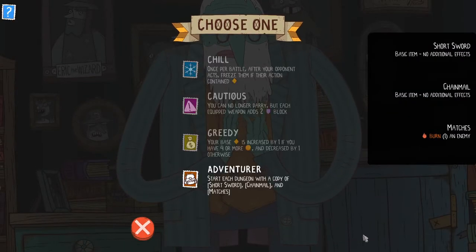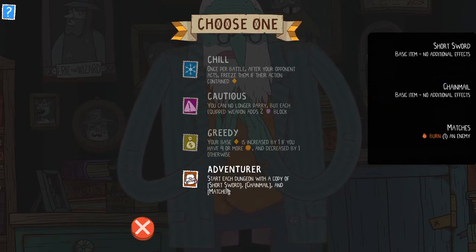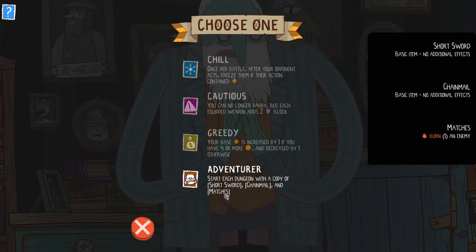Alright, let's take a look at our stamp. This is very, very strong. Although the short sword is useless because of my Martial Stamp. Chainmail is fantastic. And then matches — you know, the wizard does have things that have to do with burn. So being able to burn things from the get-go is very good.